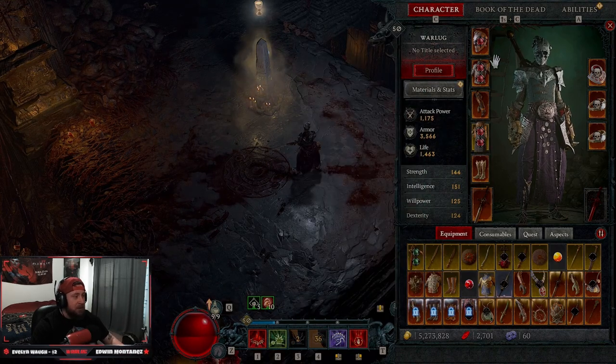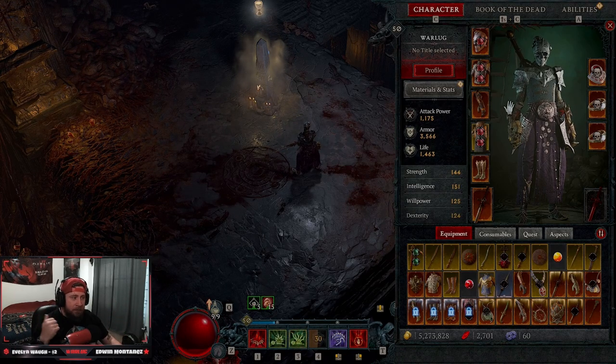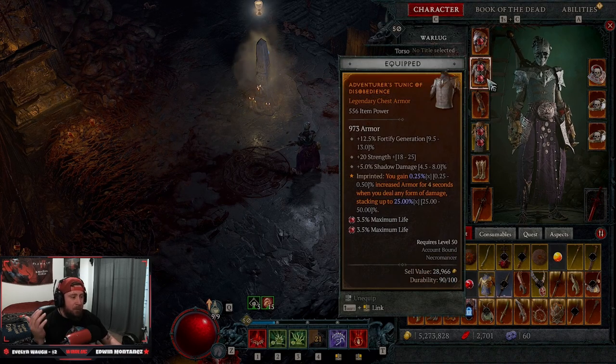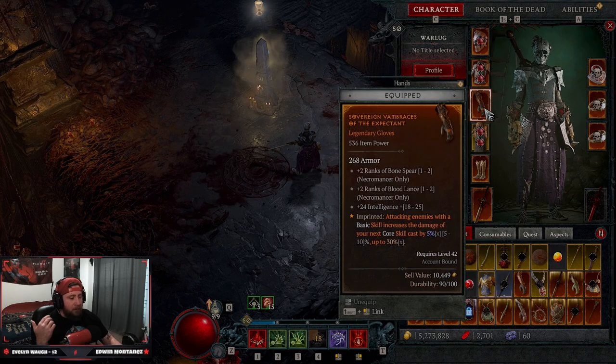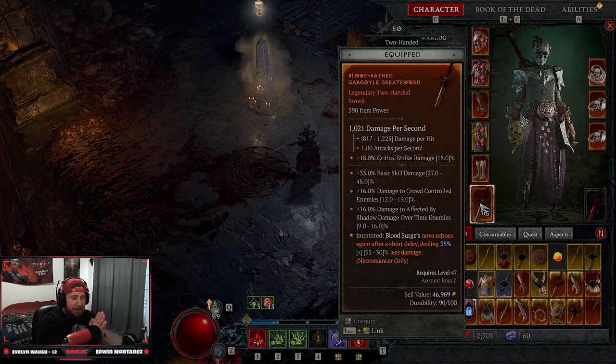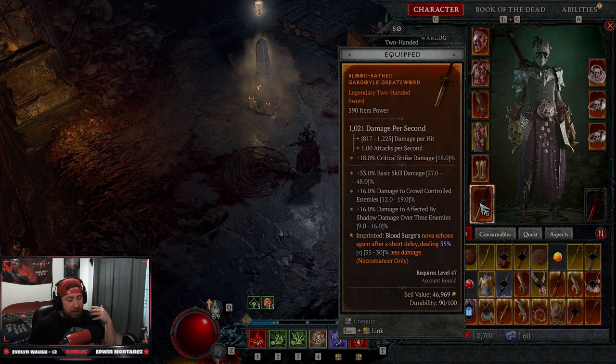That is Blood Surge — I actually like it even more than Bone Spear. For gear from 1 to 50 it's all codexes, and there are two main ones you need. The Helm of the Mite codex gives damage reduction with basic skills. Disobedience gives more armor when you deal any damage. Attacking enemies with basic skills increases the damage of your next core skill, which is great with Reap. Critical strikes give percent increased move speed, stacking up to six seconds. The main one is Blood Bathe — Blood Surge's nova echoes a second time after a short delay for extra damage.